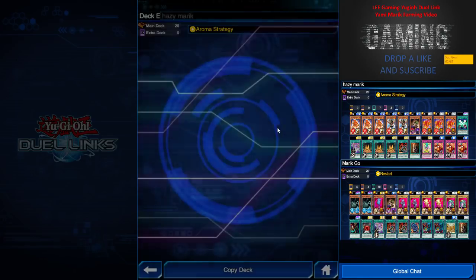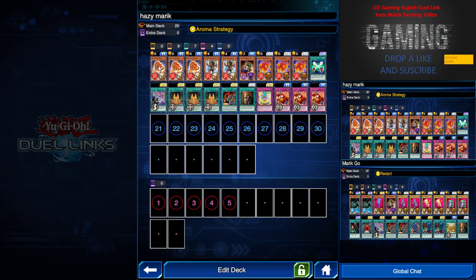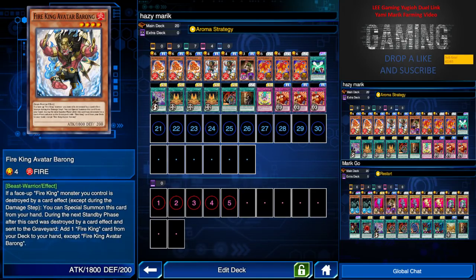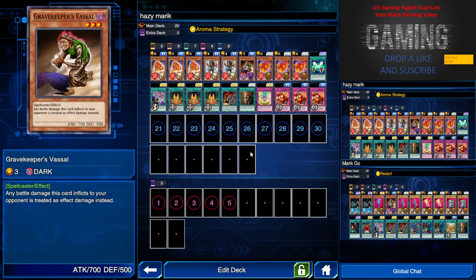First, let's just go for Hazy — everybody just loves the Hazy Crazy deck. So basically all you need to do is have the Aroma strategy, three Hazy Flame monsters, any fire monster. Typically the higher the attack, the better. I have higher attack fire monsters, but I was going for free-to-play so pretty much you should have all these cards.